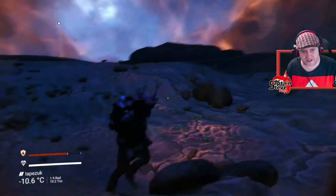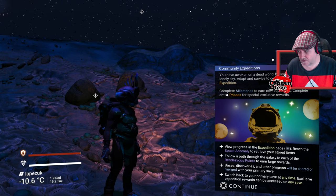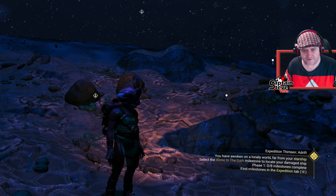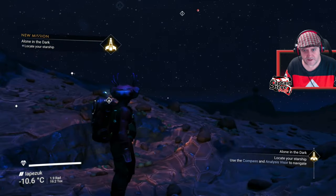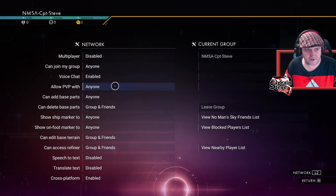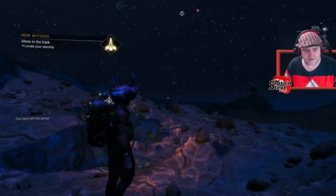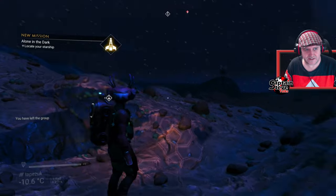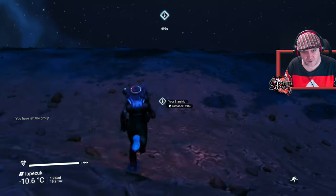These worlds are more dangerous — I'm wondering whether the worms can actually do damage. There's a lot of text to read. Locate your starship — let's do that. I will be turning off my multiplayer options and setting it to invite only. Let's head to the starship — hopefully it's that new awesome starship.